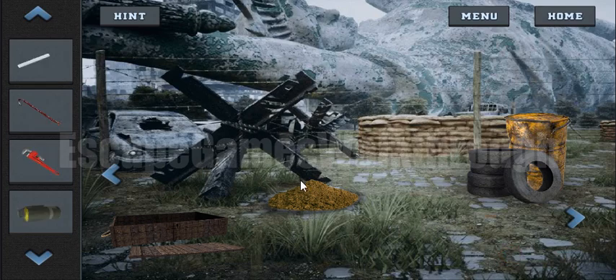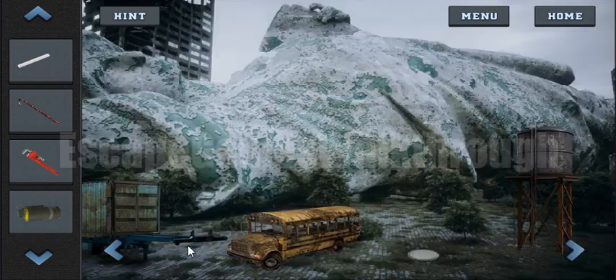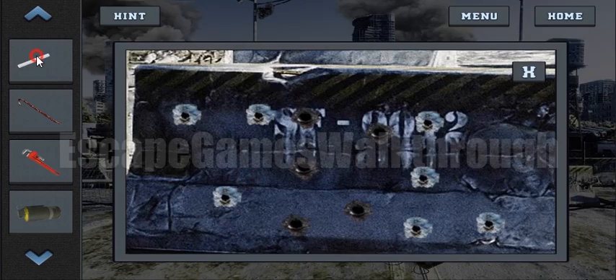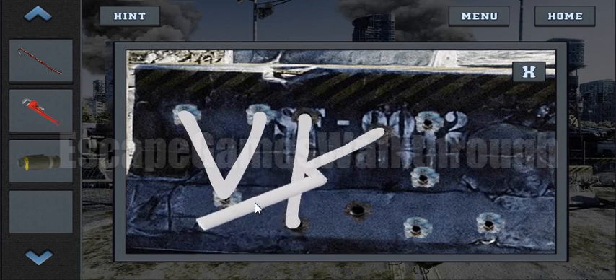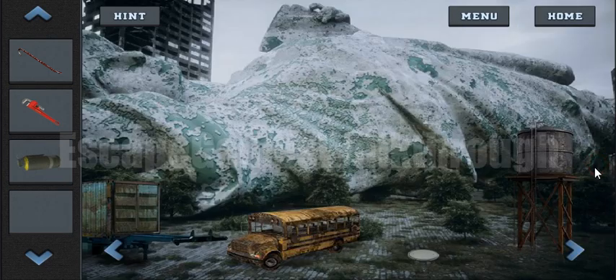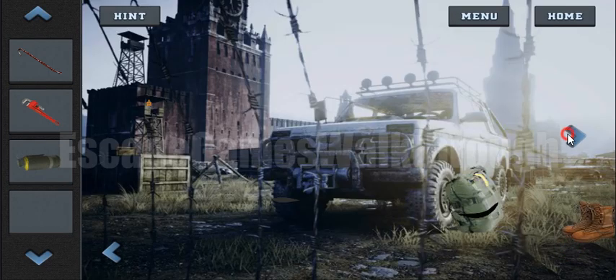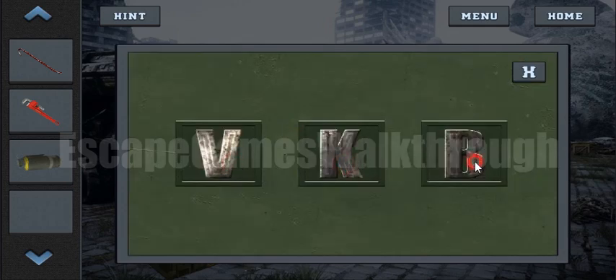And this is a piece of chalk. Let's go and use it. We can use it here to connect the bullet dots, and here we have letters VKL. This is the clue to open this box — VKL.